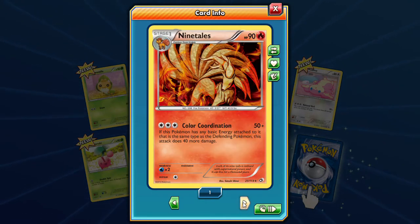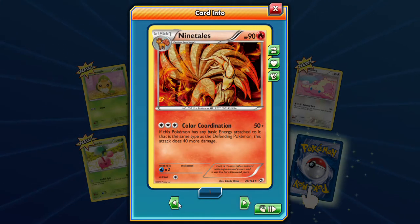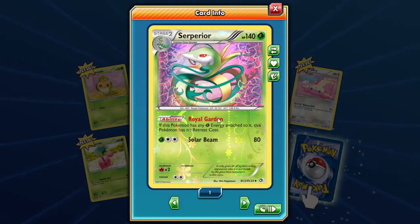And our rare — look at that art. Color coordination: if this Pokemon has any basic energy attached to it that is the same type as the defending Pokemon, this attack does 40 more damage. Weird attack, really strange attack — I've never heard that attack before. That is a Ninetales for you guys right there. A superior reverse — that's an uncommon, but it looks like a rare.